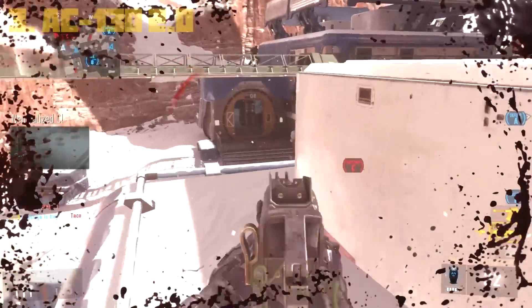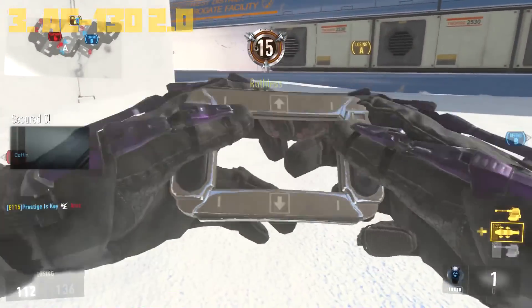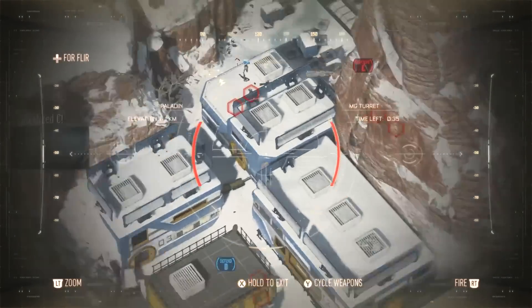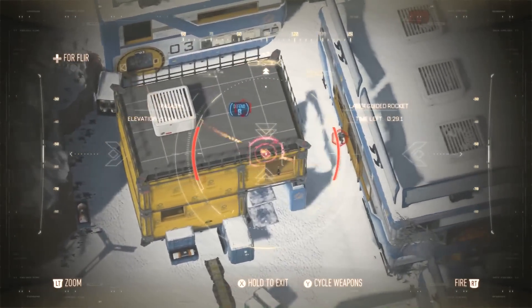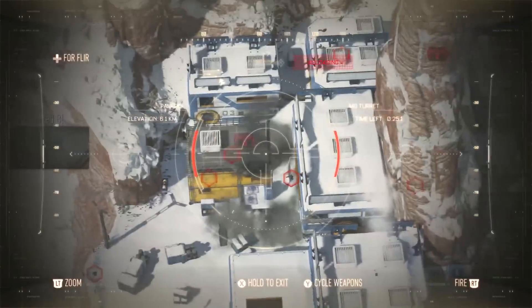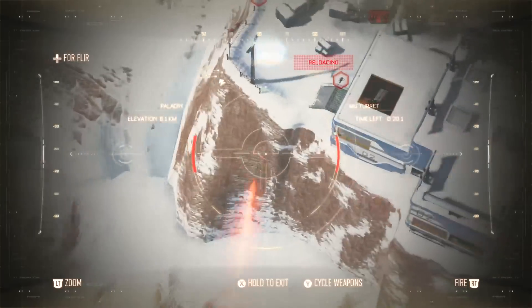Taking that number 3 spot, we have the AC-130 2.0. It's no secret that the AC-130 in Call of Duty Modern Warfare 2 was a fan favorite killstreak. You can do something similar here in Advanced Warfare by setting up certain modules. The modules I have in this gameplay are the Laser Guided Rocket, the 105mm Cannon, and Sleight of Hand. Sleight of Hand is going to allow your turrets to reload faster.